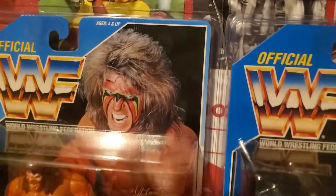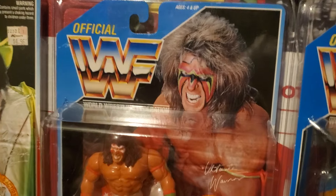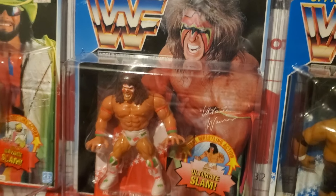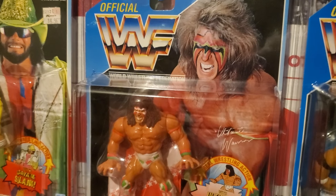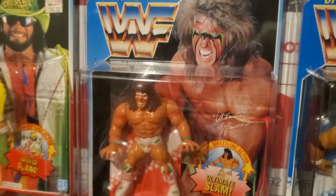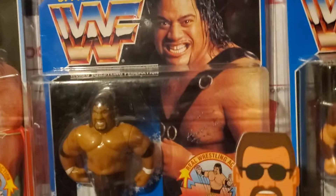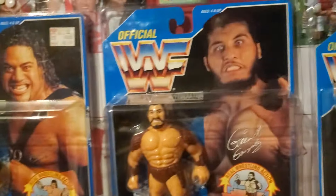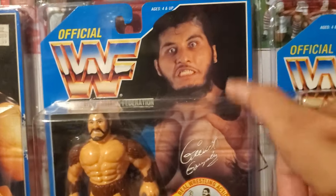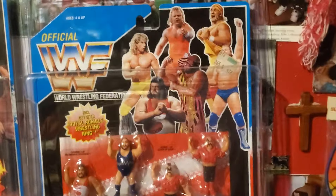My newest acquisition — thanks to my boy Matt Watson, check out his YouTube — got the Ultimate Warrior Version 2, one that I could never get and find, always seemed to elude me. Now we got him. Another new addition: Headshrinker Fatu 2, a.k.a. Rikishi. My childhood Giant Gonzalez still on the card. And he's got one of the series of the minifigs.